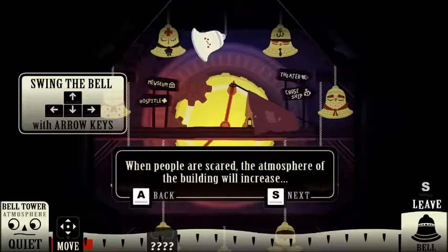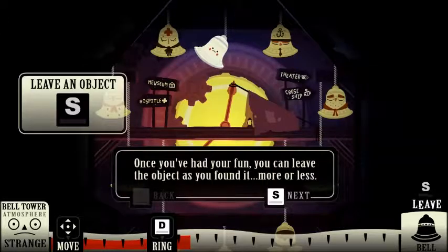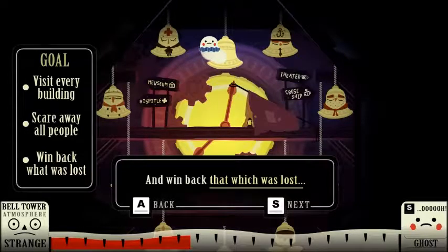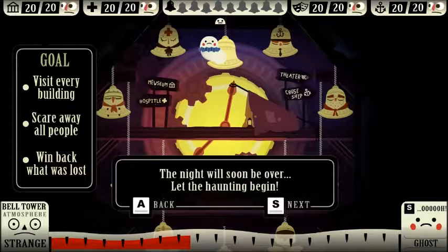When people are scared, the atmosphere of the building will increase, and new actions will become available. Once you've had your fun, you can leave the object as you found it — more or less. Tonight's goal is to visit every building in town, scare away every single person you find, and win back that which was lost. You can keep track of people in the town and your position from the display above. The night will soon be over. Let the haunting begin.